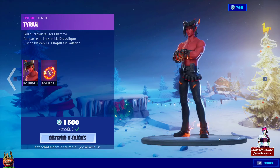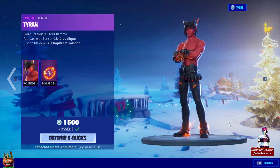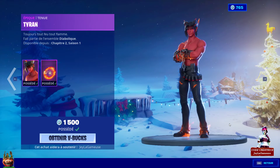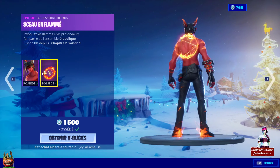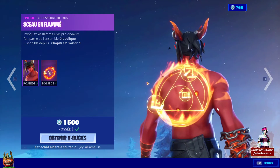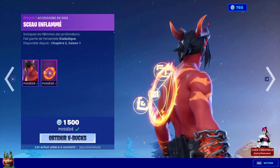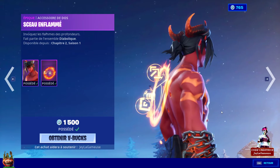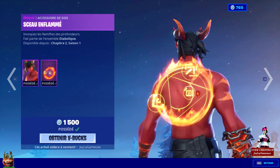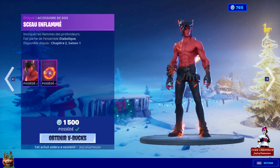On a le retour du petit skin Tyran, que j'aime beaucoup d'ailleurs. Ce skin est magnifique, c'est un des plus beaux skins qu'ils ont fait — du chapitre 2, saison 1. À 1500 V-Bucks avec son sac à dos, ce sac à dos c'est une tuerie les potes. J'adore le sac à dos avec les flammes autour. Si vous avez des skins couleur feu, lave et tout, ce sac à dos peut aller sur pas mal d'ensembles, donc c'est plutôt stylé.